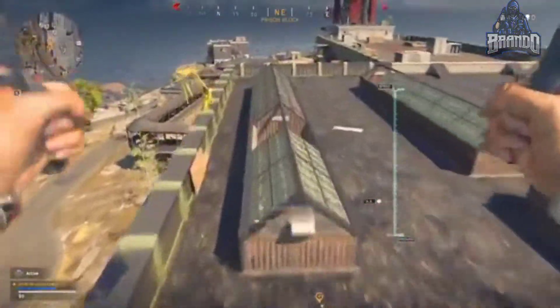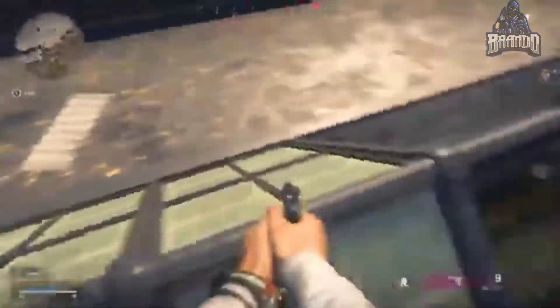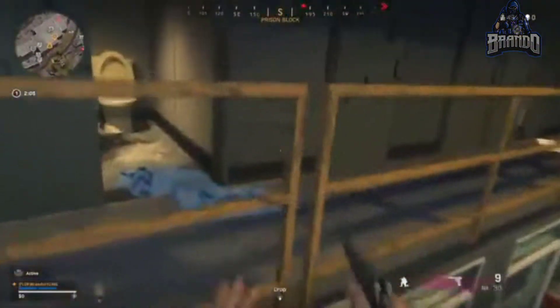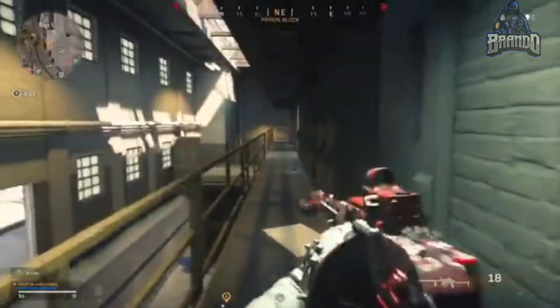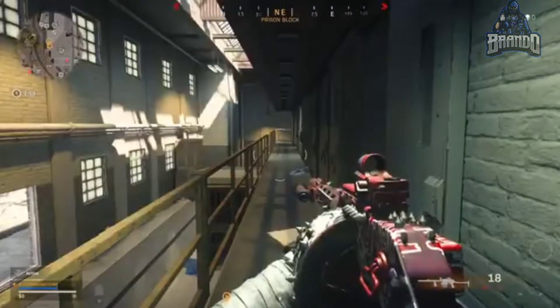The next location is the prison. Jump down on this area right here, jump up, and you'll find the Brutalizer blueprint for the Street Sweeper shotgun — it is pretty gnarly as well.